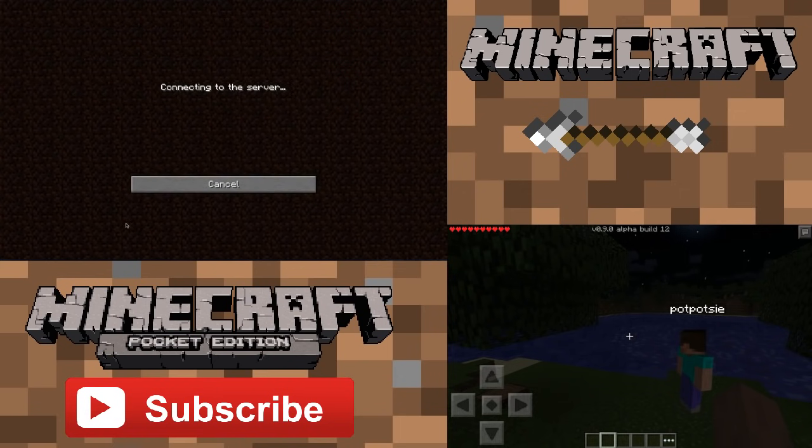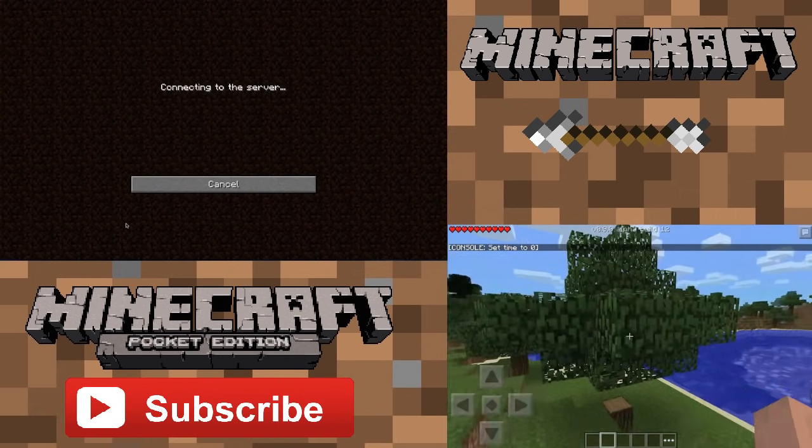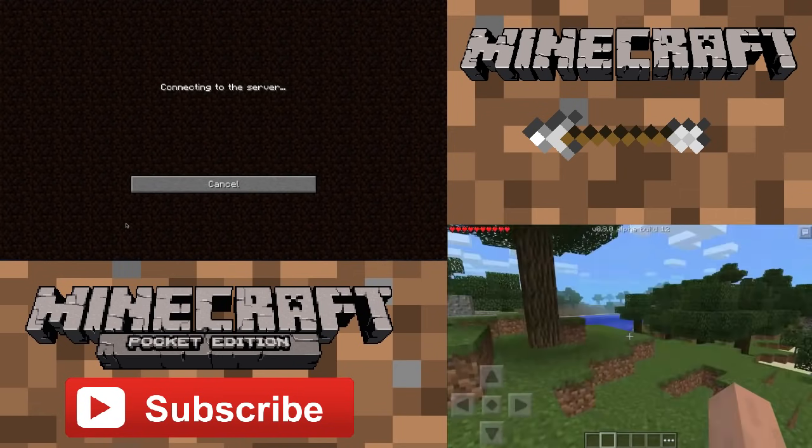I'm going to connect again — it disconnected me. Don't worry, because by the time 1.4 comes out for the server software and 0.9.0 for Minecraft Pocket Edition, things are going to be very smooth — there's not going to be weird bugs and glitches like this. It looks like it did set time to 0; it actually did work, it was just lagging a bit.